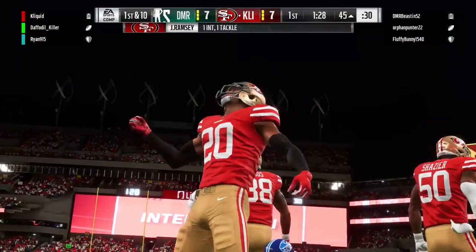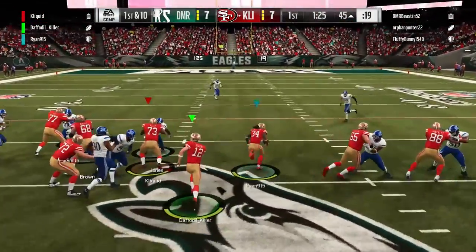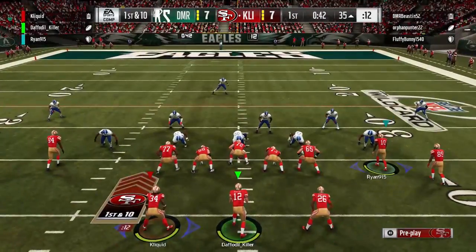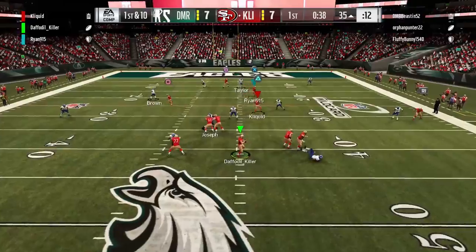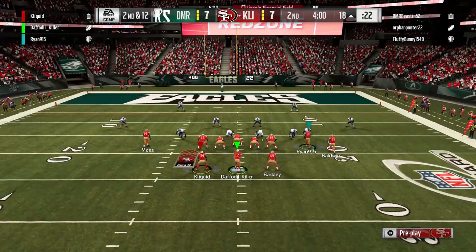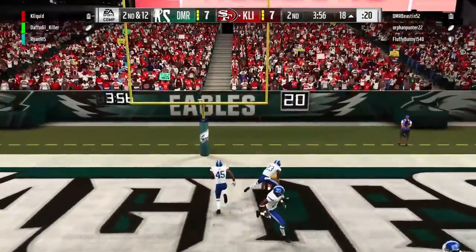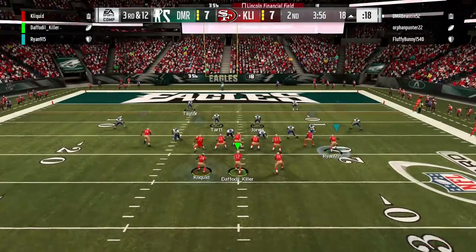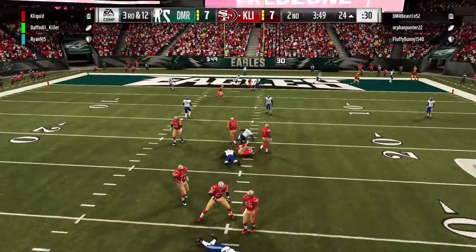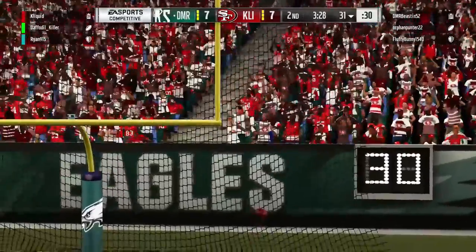Jalen Ramsey with an unbelievable interception — I don't think I've seen that animation in this game — giving us a chance to take the lead. Daffy finds Ryan on the sidelines with a nice tippy-toe catch. Then looking deep for Randy Moss in the end zone, but Moss can't come up with it the way Doug Baldwin can. We take a sack on third and 12, and on the ensuing field goal, Daffy misses it — he told us he was experiencing some lag while kicking.